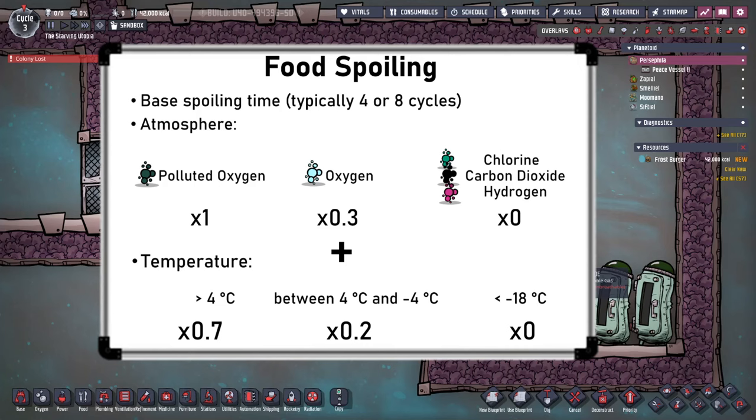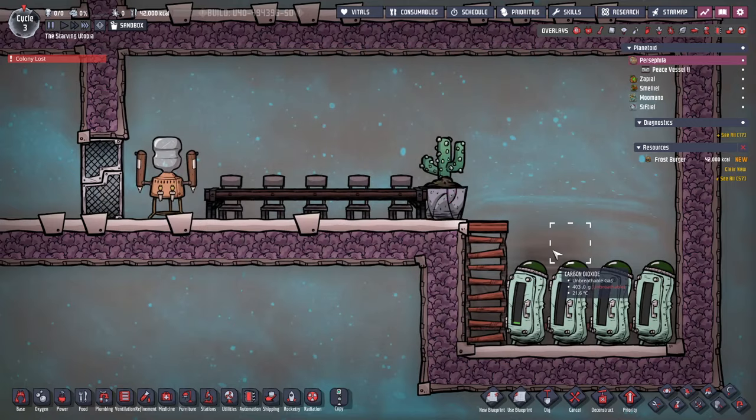I should also note that prior to the patch in May 2021, temperature was not considered, so unpowered fridges in sterile atmospheres were all that was required. Beware that any guides or posts before this time will be out of date in the current patch. With that explanation, the reasons behind my typical mid-game storage setup should now be clear. I use fridges in a carbon dioxide pit, which can be kept near the dining area. As carbon dioxide is the heaviest gas, it will happily sit in this pit and never be displaced once settled.